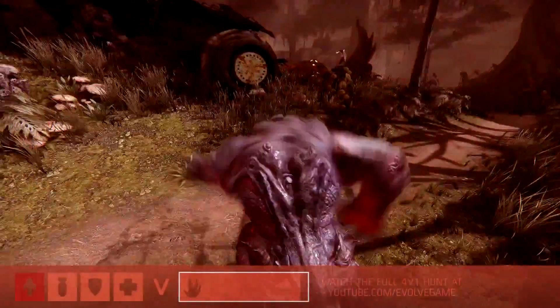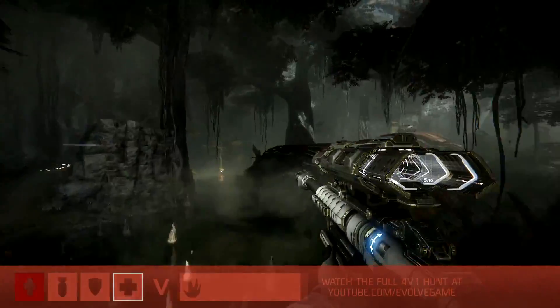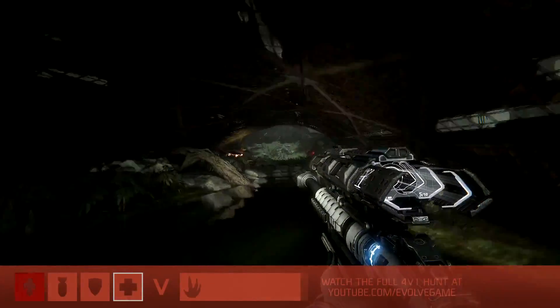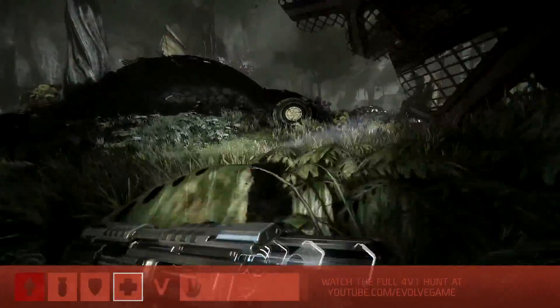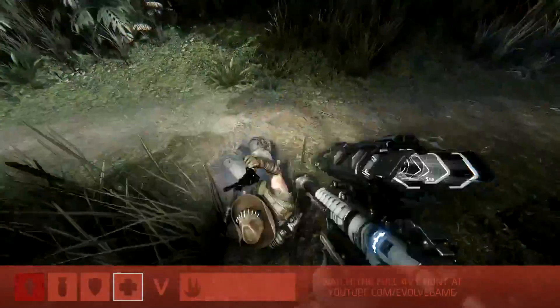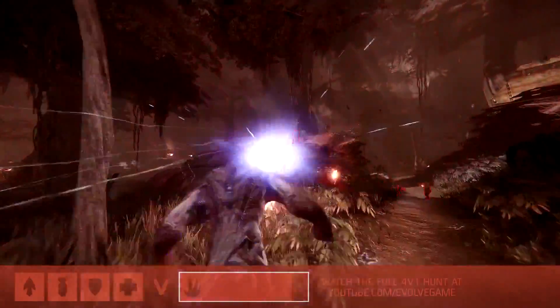This is one of those risks you run and it's right at the core of all the mechanics in Evolve — the fact that as one you're just not powerful enough to deal with it. As four though, at this stage especially, you can go to town. Now he's incapacitated but not dead, firing his pistol. They're going to try to get him back up as quickly as they can.